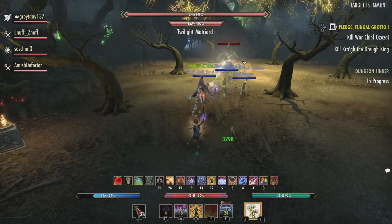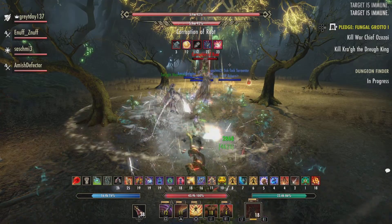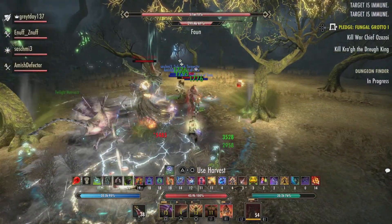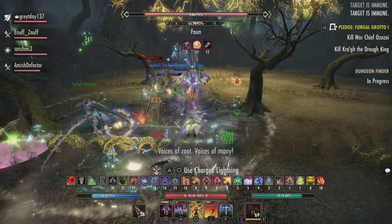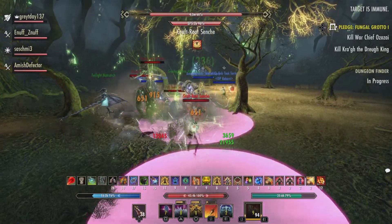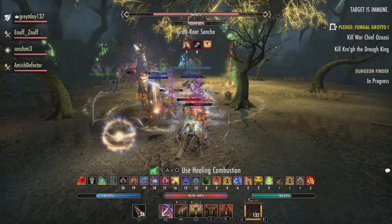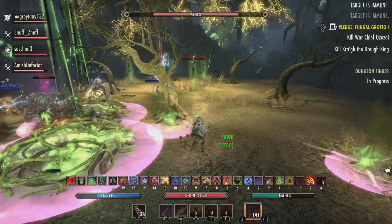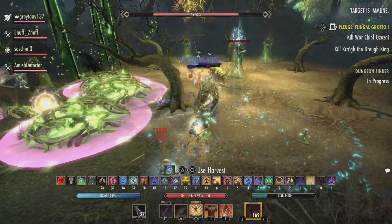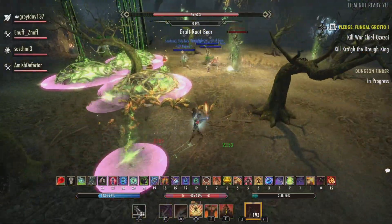When we start the fight, I like to pull her over to the corner in order to position those roots going forward. Here we have the first fawn that'll get focused down by the damage dealers, burned down quickly so that it can't go into a tree. Here we can see the adds starting to spawn — a bear and three senches. It's important that these get chained in and stacked in one place, and then we focus those before going to focus the shades. Those root knots will stay present in the arena for the rest of the fight, which is why positioning on this phase is very important.